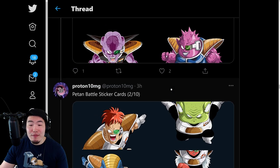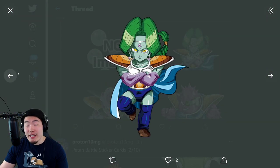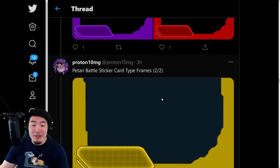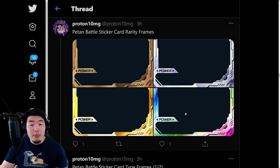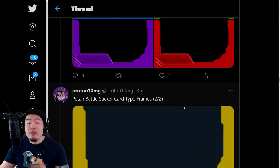And they'll all be collectible through this new Peton Battle Mode, which I'll make a more in-depth video about later on today. Because I'm actually really excited to check it out — I know theoretically what it's about, but I haven't actually tested it out for myself. So now that it's finally on Global, we'll definitely go through it. These are kind of the frames for the different stickers, and I believe each color is for the different types.